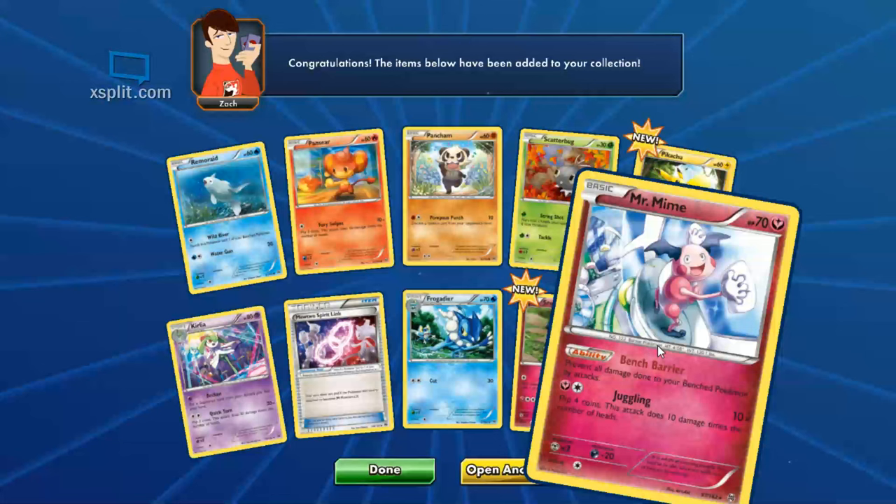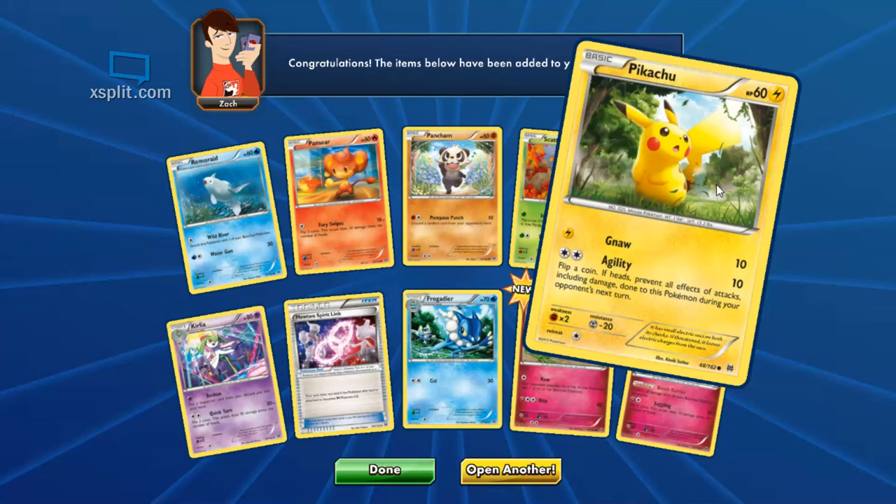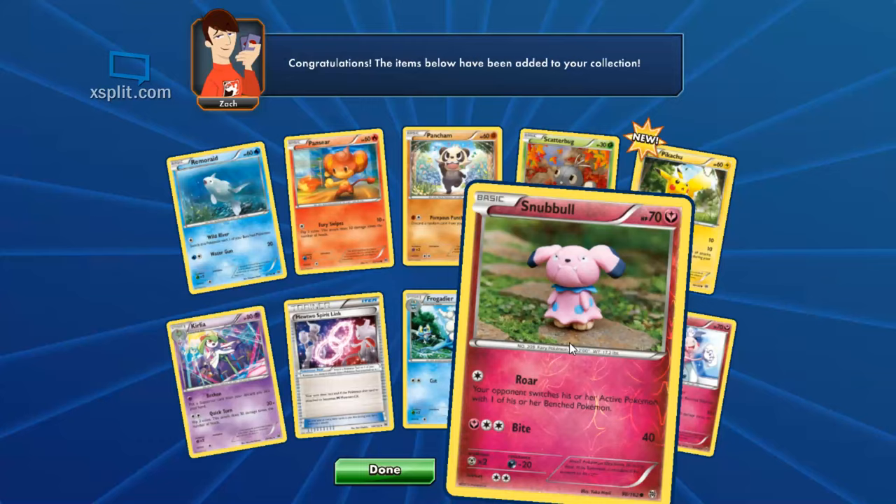This is pack number four. Oh, we got a new Pikachu and Mr. Mime — we'll check them out. This Pikachu: Gnaw for 10 damage, Agility for 10 damage but if heads, prevents all effects of attacks including damage done to this Pokemon during your opponent's next turn. So he can just keep using Agility if you keep getting heads. If you don't get heads you're probably dead. Got a new Snubbull — Roar: your opponent switches their active Pokemon with one of their benched Pokemon.